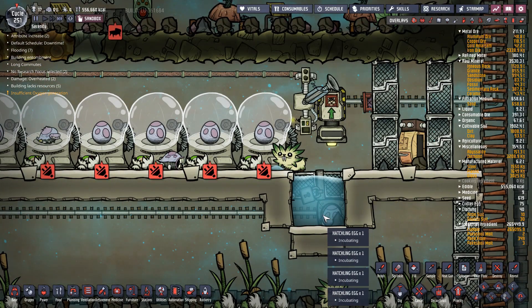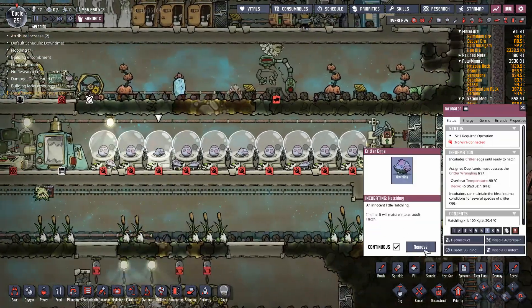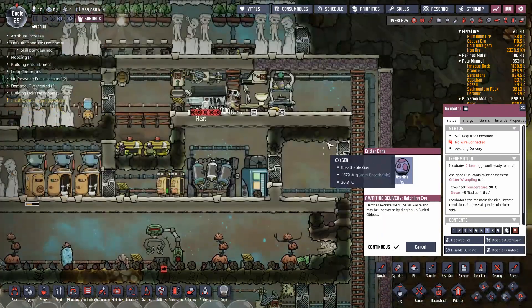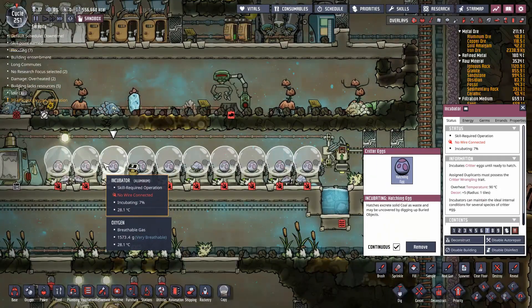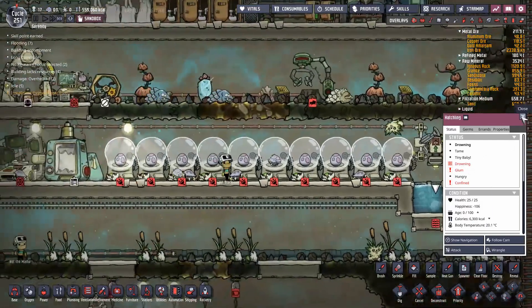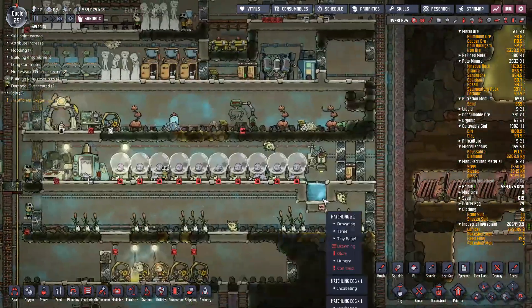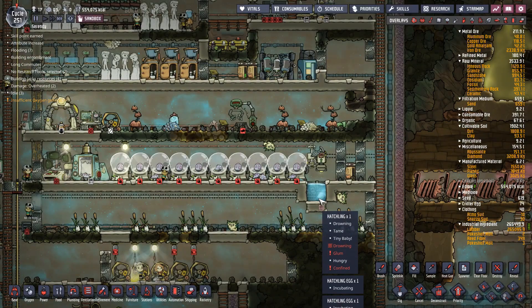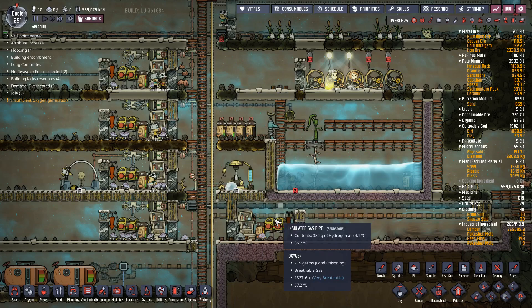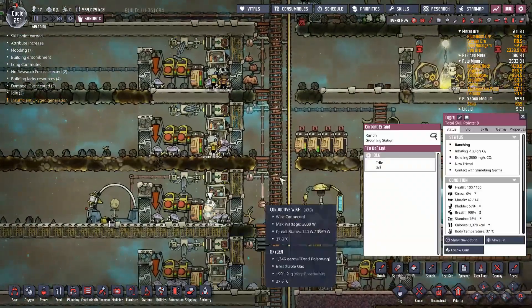This little system — I believe I found it on Reddit or the forums — means duplicants can reach across the doorway and grab eggs from the evolution chamber and drop them into the incubator. Once hatches are turned into meat, the meat can be barbecued for 4,000 calories per egg versus 2,800. That means just 1.5 hatches can support one duplicant, assuming normal difficulty without ravenous hunger.